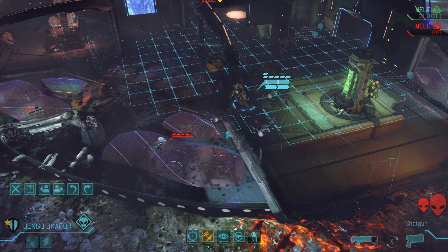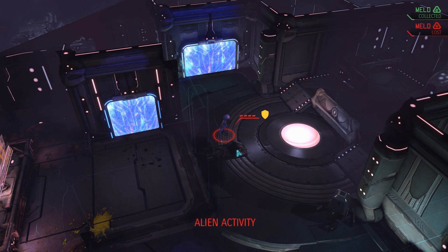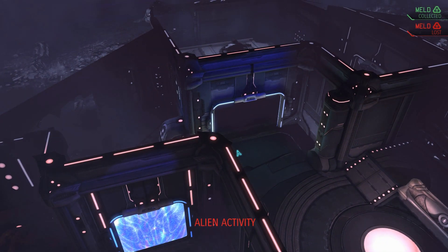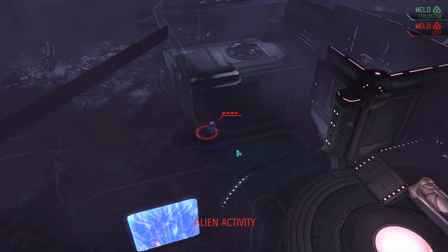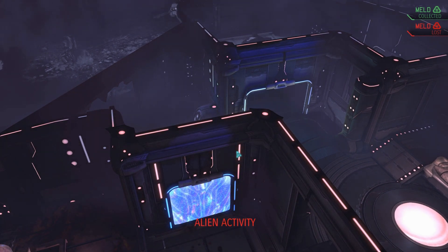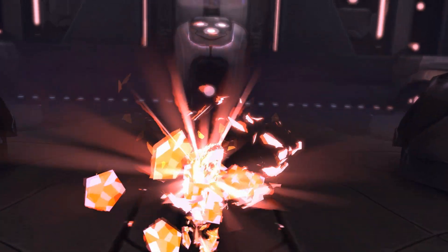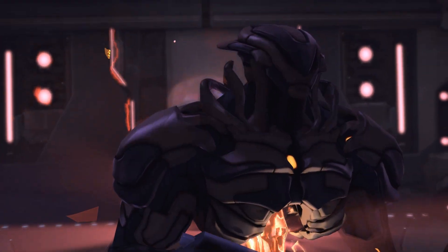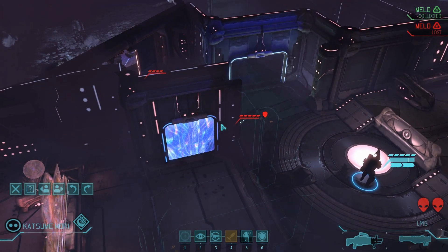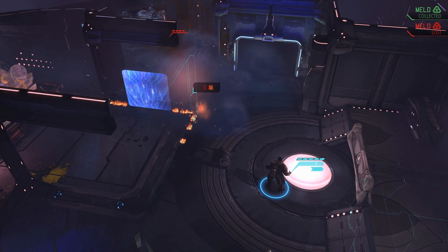I actually completely forgot about the Outsider in this case. I was so focused on dealing with those sectoids that it just completely slipped my mind. Fortunately, it's not a big deal. Our heavy can retreat outside line of sight, and furthermore we have grenades, we have rockets, we have a run-and-gun assault — we just have so many ways to deal with him that instead of retreating, I choose to just blow him up and take him out. Fortunately, things work out pretty well.